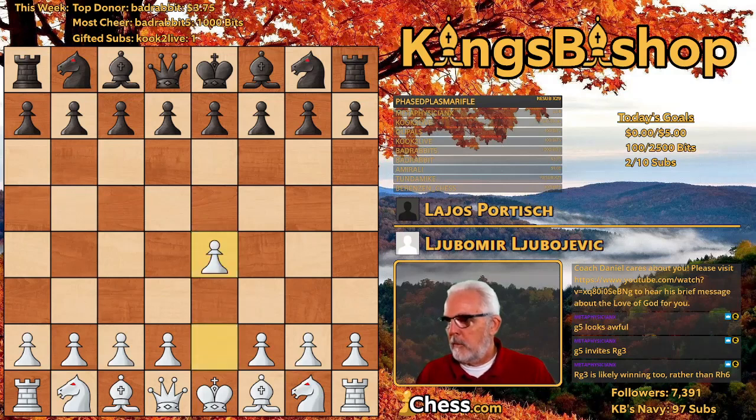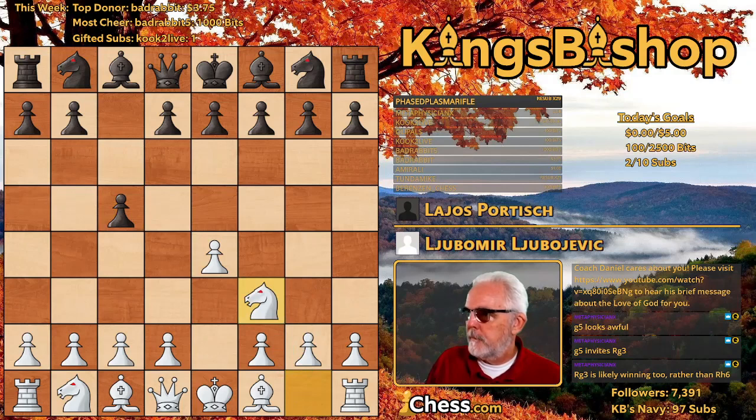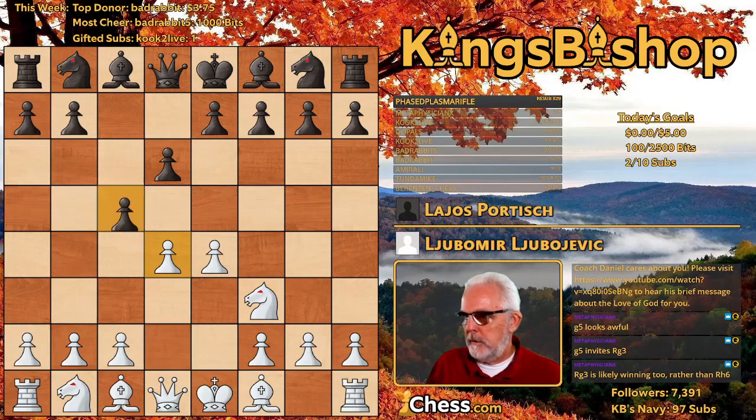We have E4, C5 — the Sicilian Defense. Knight F3, D6, D4, pawn takes pawn, knight takes pawn. An open Sicilian.